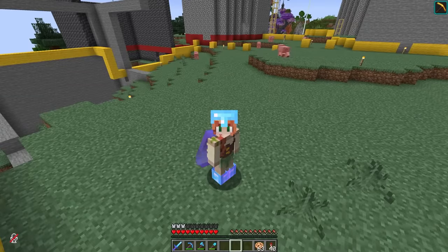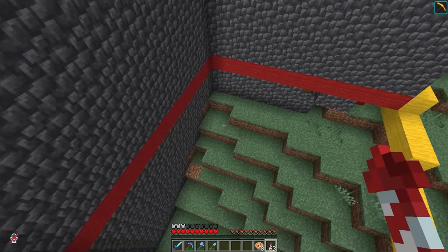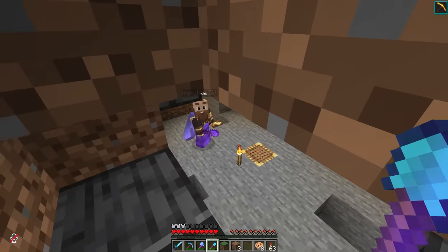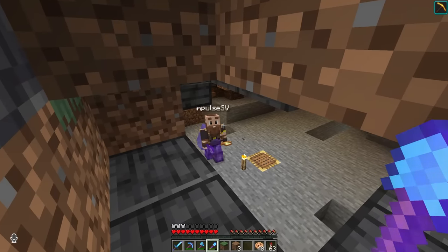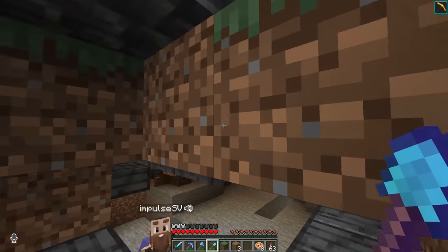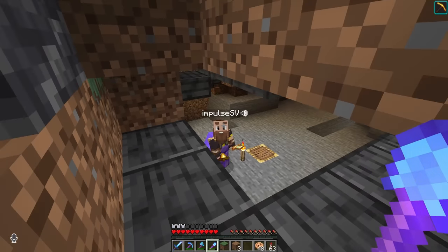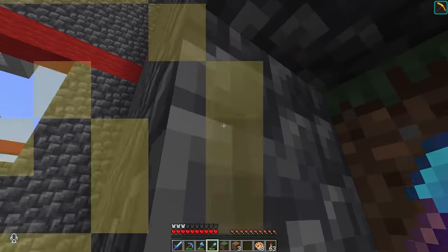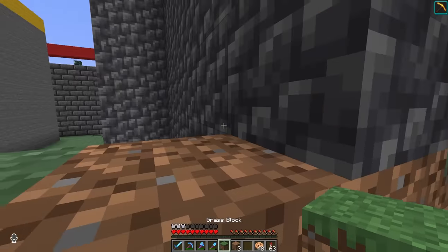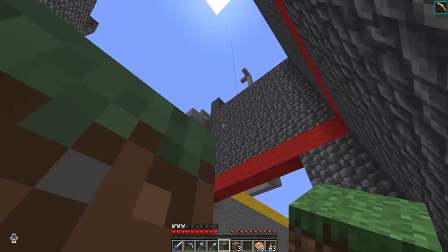It is very important today that we work on building up these foundations. We definitely have a dwarven man living under us, so we cannot break any of these grass blocks. Let me show you why — okay, one block. I was wrong, there was one block I had to — it looks okay up there, it looks fine. This is why I have very thick foundations.